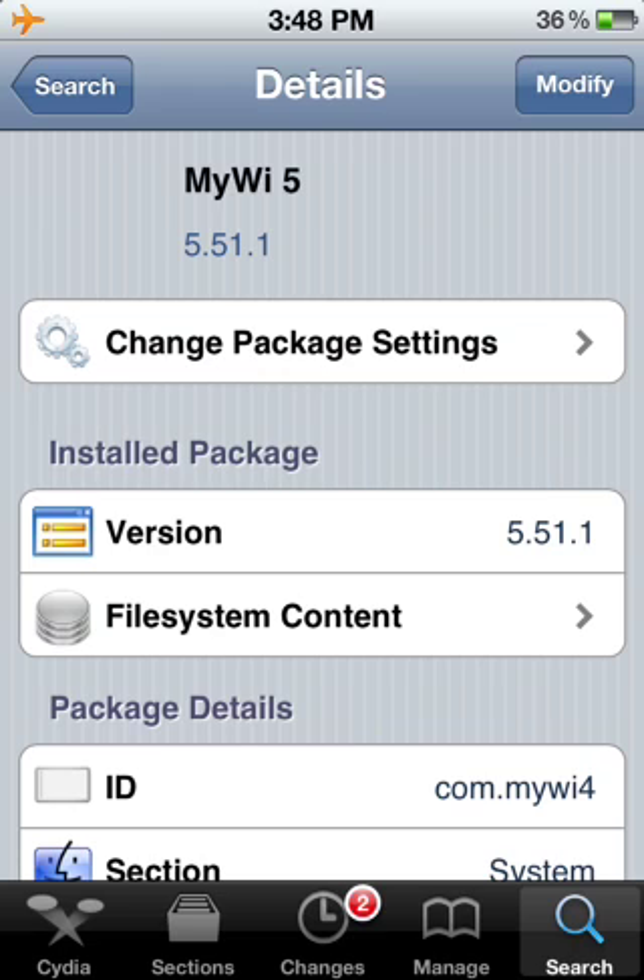This also works for any paid app in the Cydia store. But I recommend just adding two sources — watch my second or third video on this channel and you can find out how to do that. But yeah, that's how you get MyWi for free.